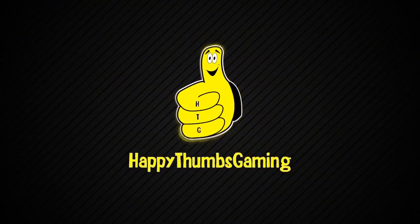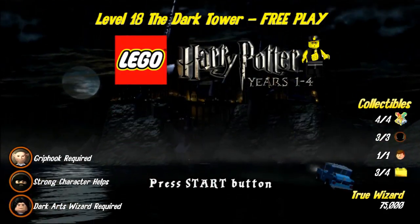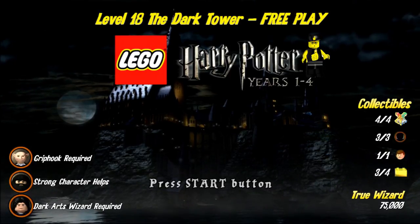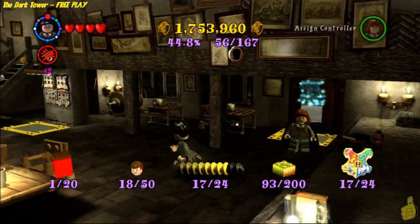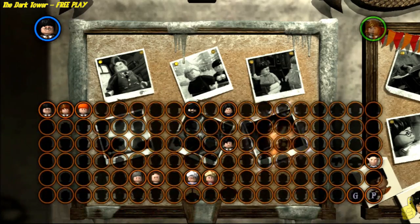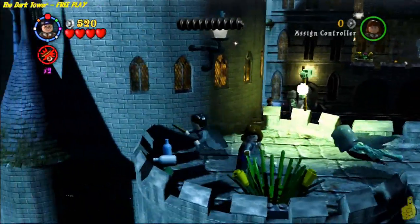Happy Thumbs Gaming! Hey everybody, it's Brian with Happy Thumbs Gaming. Today we're checking out level 18, The Dark Tower — free play for LEGO Harry Potter years one through four. This is actually going to be the last level of year three, so there might be a trophy or achievement waiting for you. Grip Hook is required because we need that key, and we need a dark arts or dark magic wizard as well. It helps to have a strong character — Fang or Hagrid. Select The Dark Tower, select free play, and roll out!